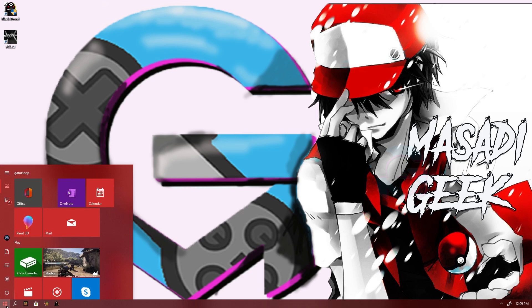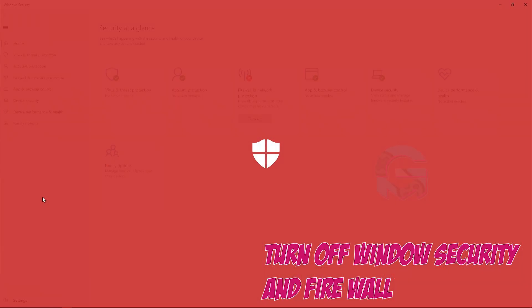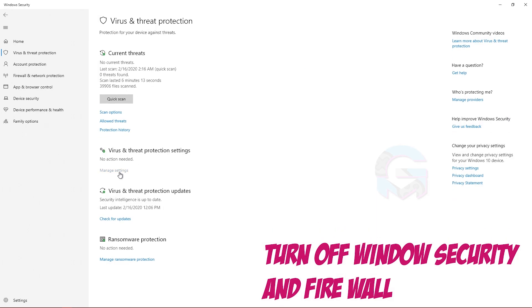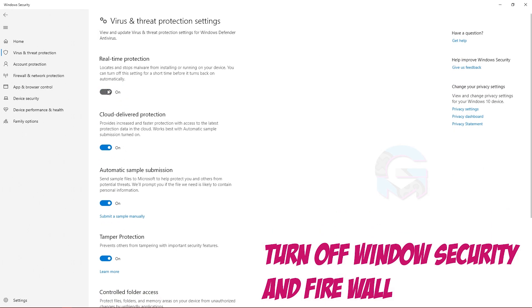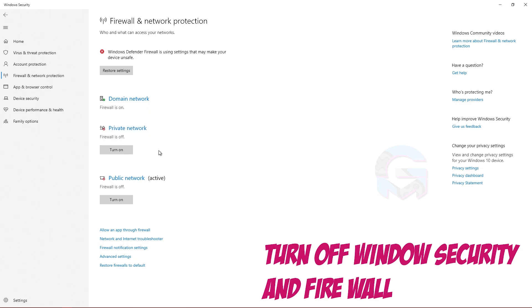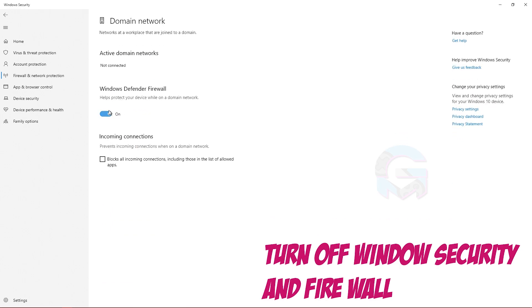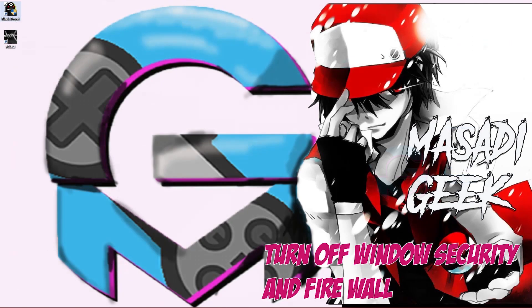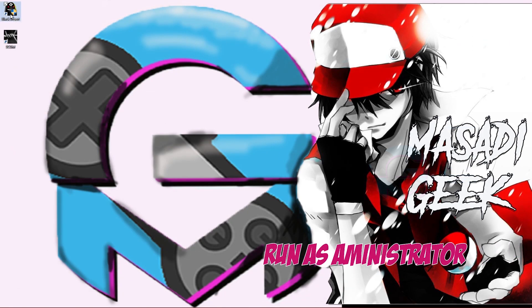You also need to turn off some Windows security — turn off real-time protection. And you need to turn off your Windows Firewall — turn off all of the Windows Firewall. Turn off Windows Security and Windows Firewall, then run the game as administrator.